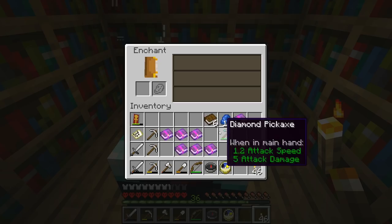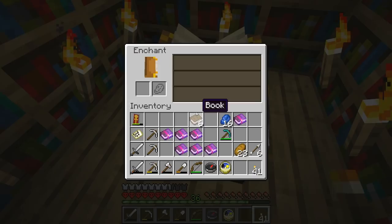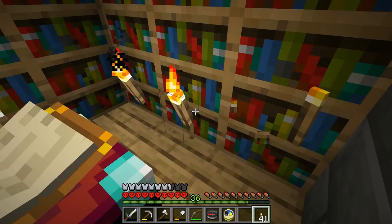You can actually make the number lower by blocking off the bookshelves with torches, which means now that we have 28, 17, and 3. And the same here, allowing you to get different enchantments. You can go very, very low — you can do that, and actually lower things up to 6, 4, and 1. And the same here: Efficiency, Unbreaking, and Efficiency.